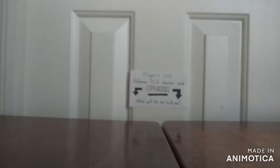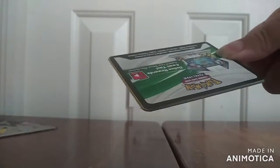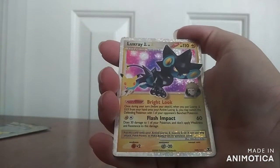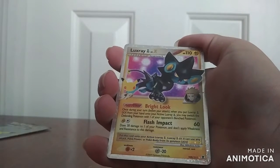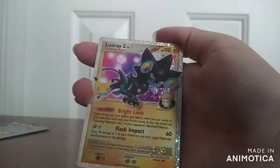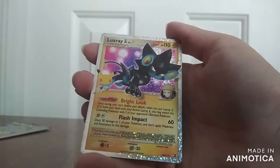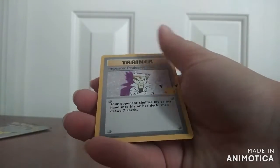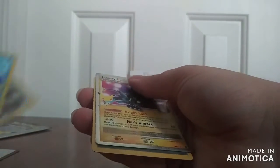Then, onto pack number two, which has Dialga, Kyogre, Luxio GX Level X — and this is from the Diamond and Pearl packs because this is a Level X card — and of course Impostor Professor Oak. I think I got something good. As of now I got no repeats. There are only 25 of these in the series, and there are probably Ultra Rares and Secret Rares, but as of now those are the only cards I have.